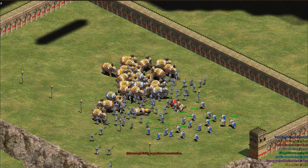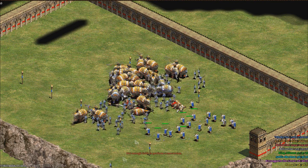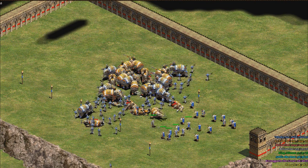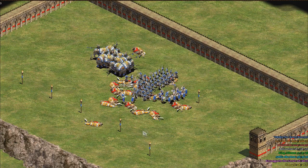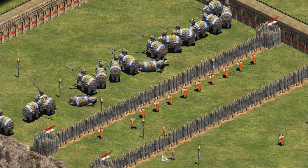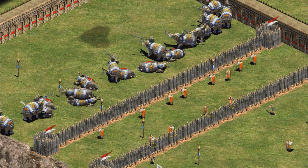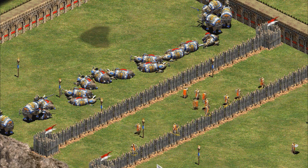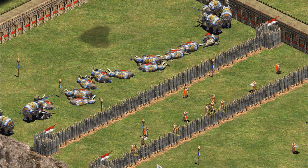But when coupled with halberdiers to protect the monks, this results in an exchange where not only does the Persian or Rise of the Rajas player get weaker, but you also get stronger because you end up stealing their elephants. Also keep in mind that there are some civilizations in the Rise of the Rajas, such as the Malay, that have the heresy tech, which means that the elephants will just die once they're converted, if that tech has been researched.